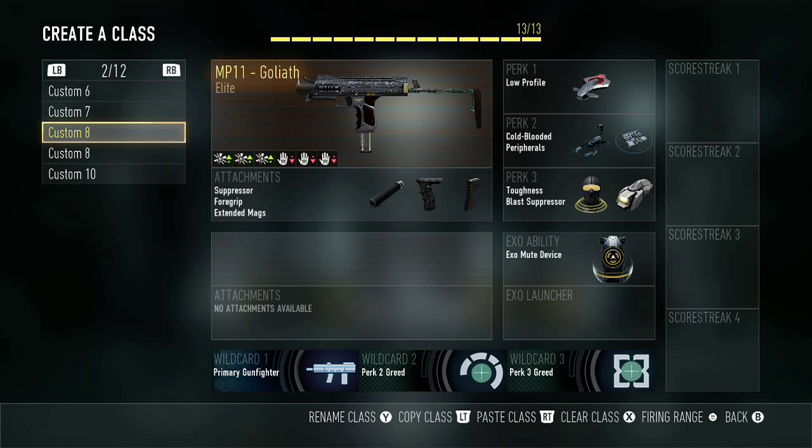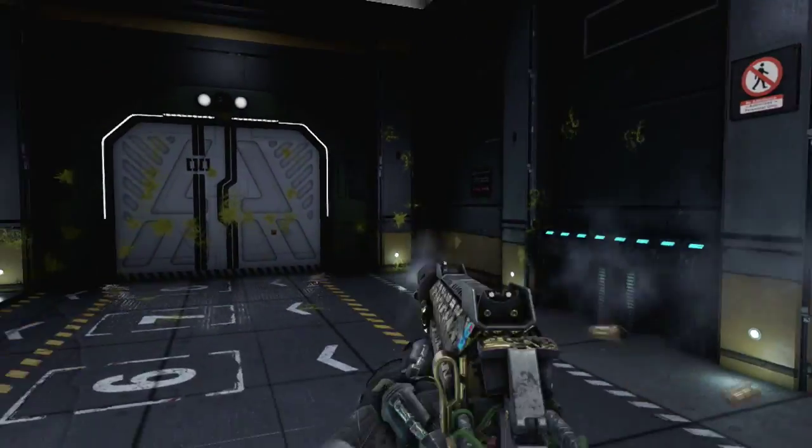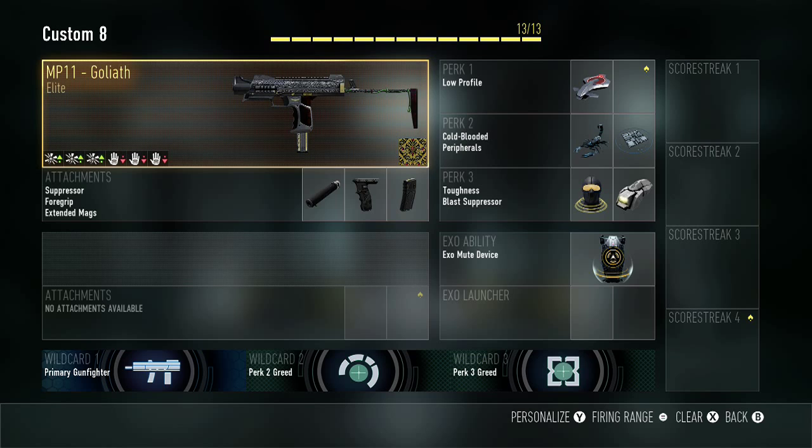Here's kind of a certain destroy class — I use the MP11 Goliath, love this gun. I already got royalty for the submachine guns, so that's pretty much that.